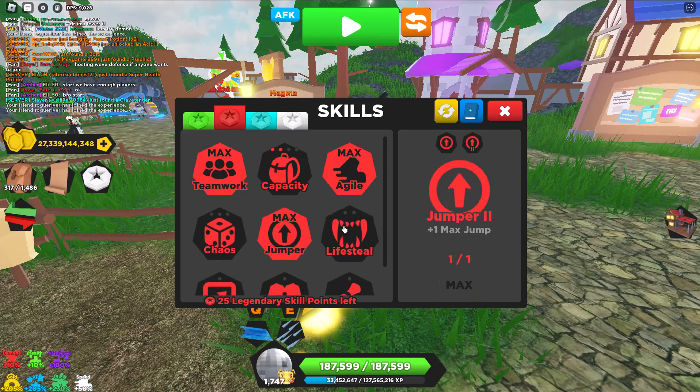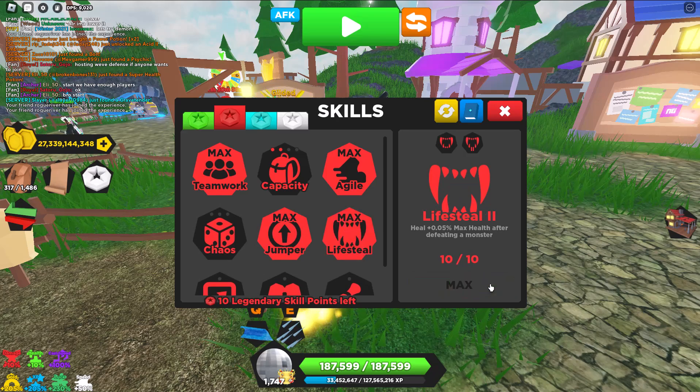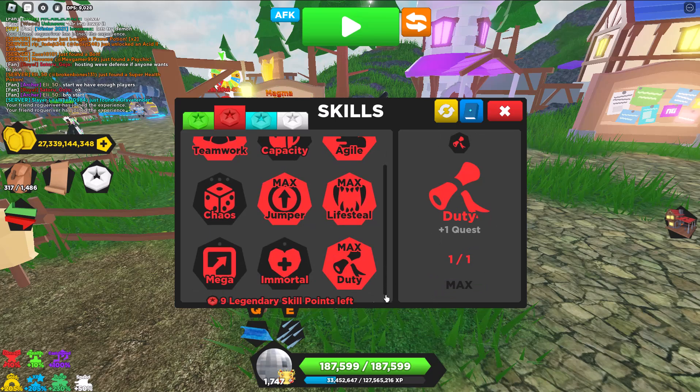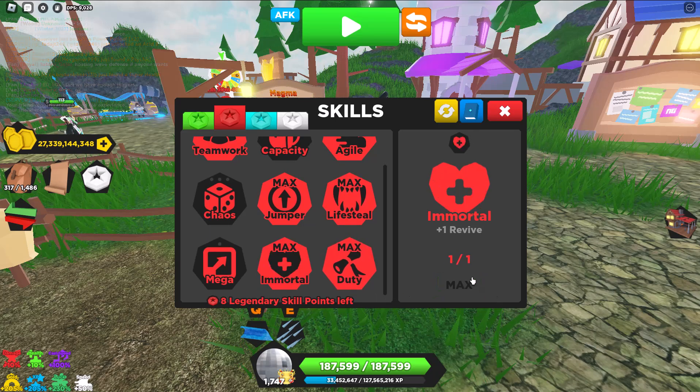I like to level up Jumper. Lifesteal is just a very good perk in general — you max it out and you're going to get a bunch of health back. Duty is good for extra quests. Immortal is just amazing — it gives you an Extra Life, essentially the Extra Life game pass but for free, and it stacks.